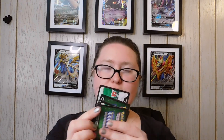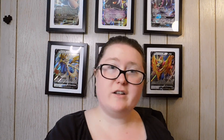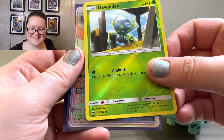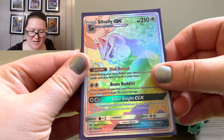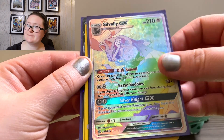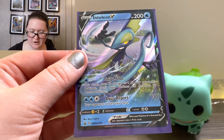So guys, out of this tin right here, we did get a lot of stuff, including of course the tin itself. We got ourselves six online codes that are going to go to someone special. We got a whole stack of cards — lots of things to fill our decks with. In regards to holographics and reverse holographics, we've got a Clobbopus, this Mew that is adorable, a Slowbro Spirit Link, a Dewpider that I love so much, this amazing Silvally GX card — it's gorgeous and I still don't know what's in the picture — a Tangela, a Raichu, and of course our Inteleon V card.